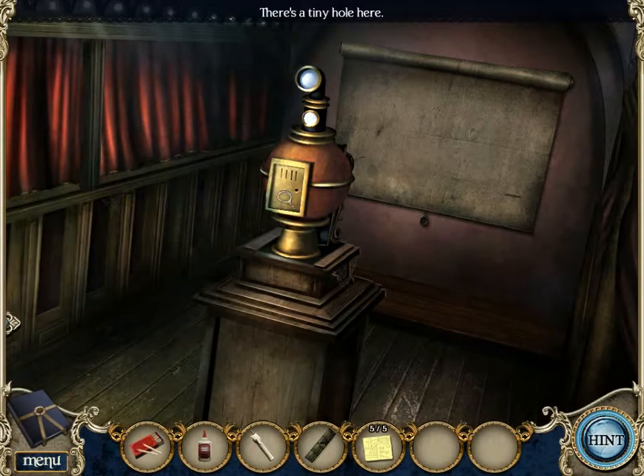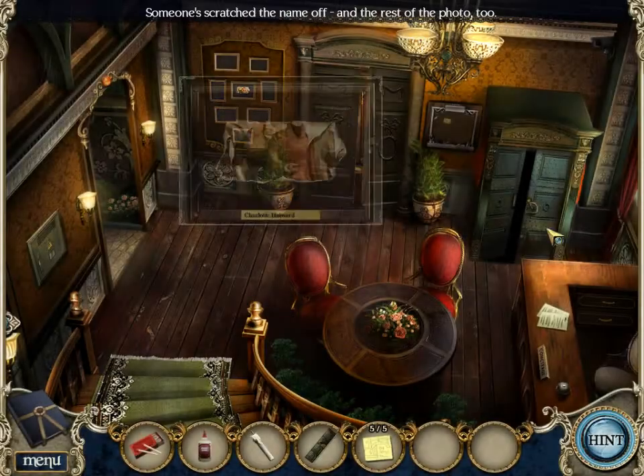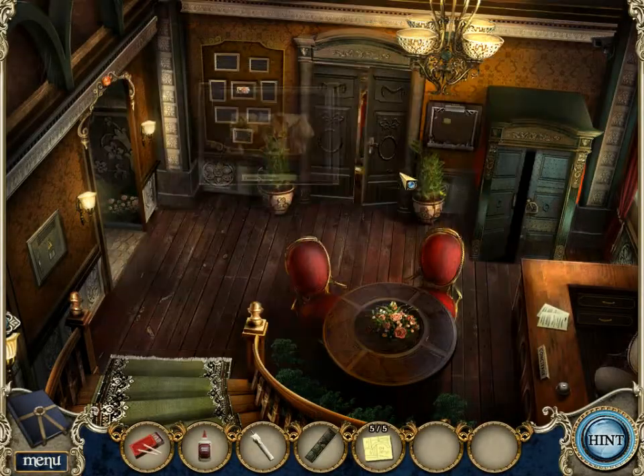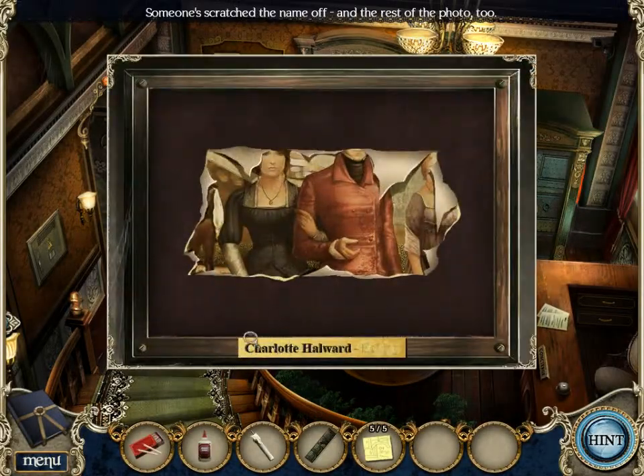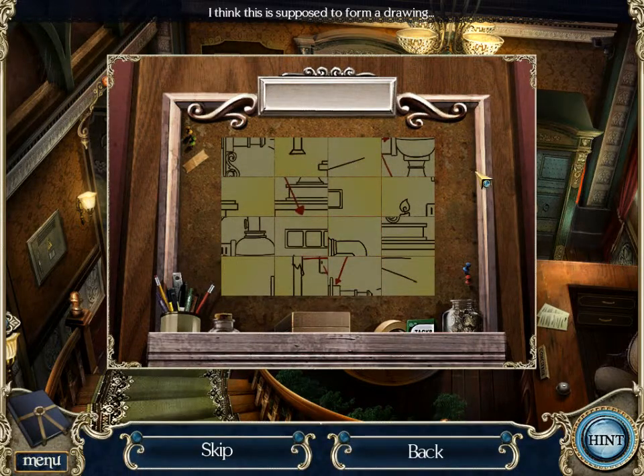There's a tiny hole here for a candle! A match! No! Oh! Okay. I guess we're putting the slide in there. Why did I - okay, I'm just clicking this to see the name Charlotte. I'm just kidding. I just clicked wrong. So oh my goodness - I think this is supposed to form a drawing.